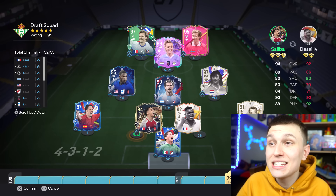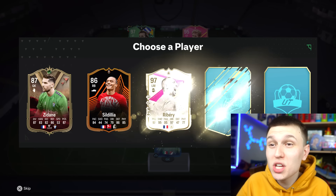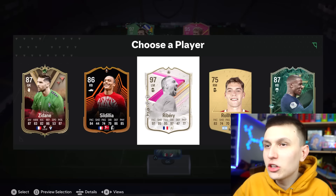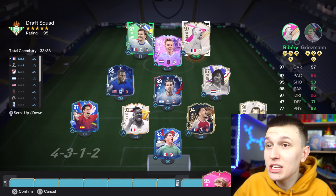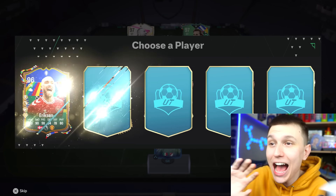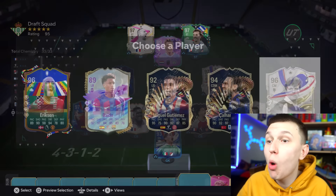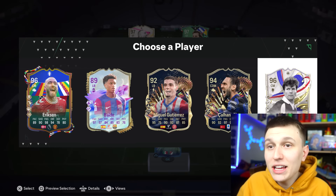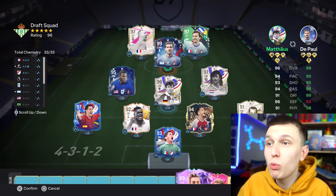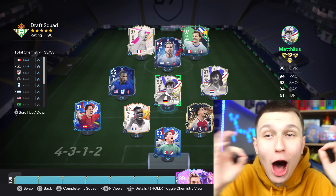We got two reserves — 97 Ribery! Oh my goodness, and he fits as well, thank goodness I don't look stupid. And he fits right — that's full chemistry now. Is it 96? How is this not 96? That 89 CAM has got to get out of here. And Eriksson — Mateus, can anyone go to CAM? Oh, I know what I can do right here. We take the 96 Mateus — I know he doesn't fit CAM but we're gonna put him in for now, and we can swap him with the DePaul. And it's 96 rated boys, this is the one — I am certain of it!